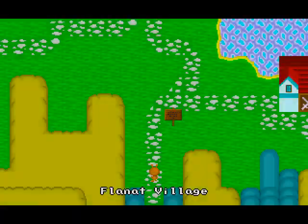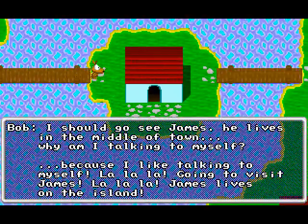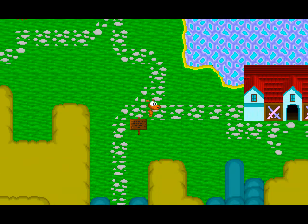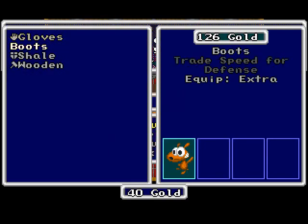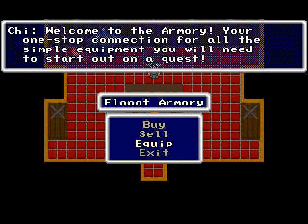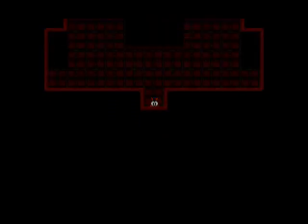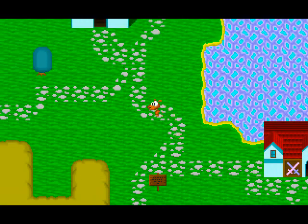Let's try that again. So our goal is to go talk to James. He lives in the middle of town. And apparently Bob likes talking to himself. James, middle of town, got it, let's go. First, let's stop by the local weapon shop, because I actually don't have a weapon and I want one. So let's get a hammer and some gloves, and equip them on him so that we can actually use them. Now we're ready to fight anything that comes in our way, like monsters and stuff.